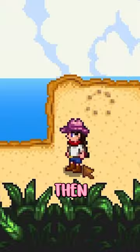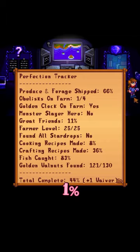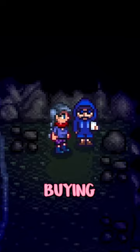You can also pay Jojo to make progress towards perfection. You'll get a letter in the mail from some dude named Fizz, telling you to meet him in the watery Ginger Island Cave. You can give this guy 500k gold to add 1% to your perfection percentage. Fizz is a scammer, but if you're jam-packed with gold and pretty close to 100%, buying a few vouchers won't be the end of the world.